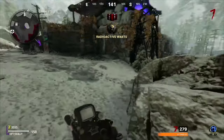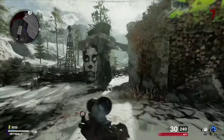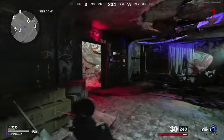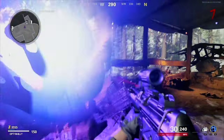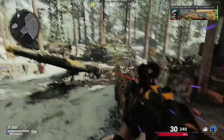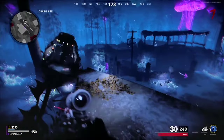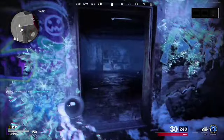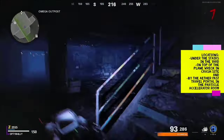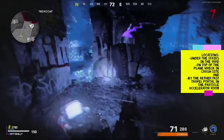Drop both megatons and retrieve the keycard dropped by the second megaton split. Next we will be hitting another aether hold to get the aether scope parts. This can be in two locations — in the penthouse or the room to turn on the power. Activate the aether hold to the other world. You will need to grab three parts located around the map; they show up one at a time in the same three locations but they are randomized. Just beware — every time you pick up a part, a herd of hounds will appear. The three locations are under the stairs in the yard where you begin, on top of the plane wreck and crash site, and by the aether portal in the particle accelerator room. Don't forget about the hounds.